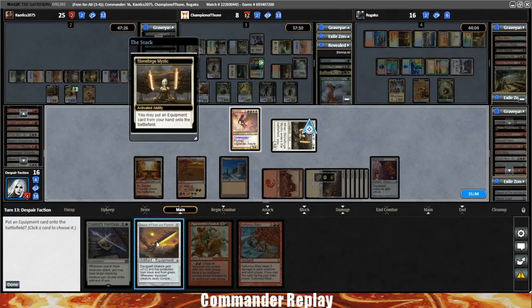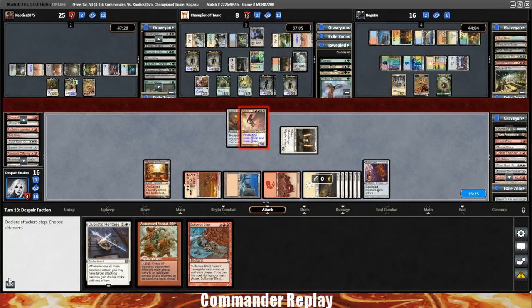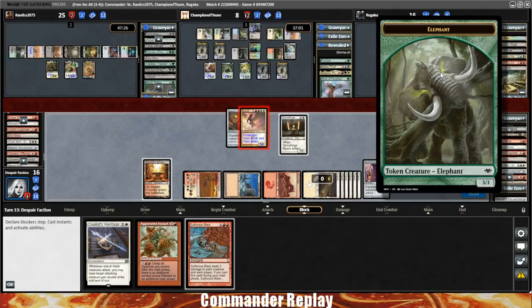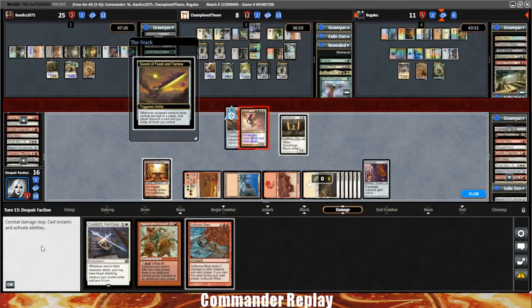Activate Stoneforge Mystic, get a Feast and Famine, equip the Feast and Famine. Attack Rogaku, get an Aurelia trigger. The Elephant's green — it's supposed to be white. Token issue right there. Opponent takes the Aurelia hit, there's the Feast and Famine trigger — untap all the lands.